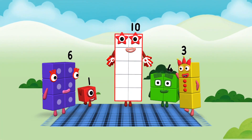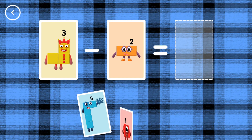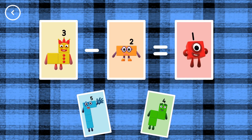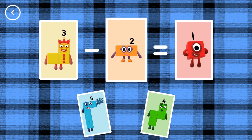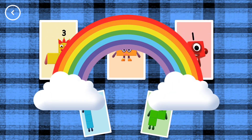Hello! Woohoo! If you start with this many and take away this many, how many are left? 3, minus 2, equals 1! That's the correct answer!